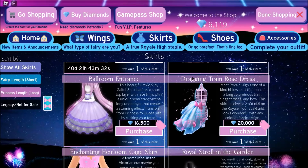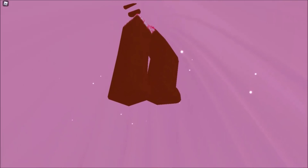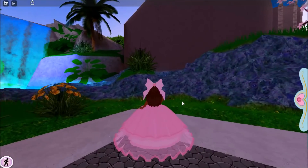This next part was recorded after the first section — I'm showing you the new price and details. The ballroom entrance is now 16,500 diamonds. This beautiful rework features a short top layer with lace trim and a unique semi-transparent long underlayer. You can transform from princess to queen size by clicking your torso — I had no idea! That's huge. The queen size is massive and I'm levitating!